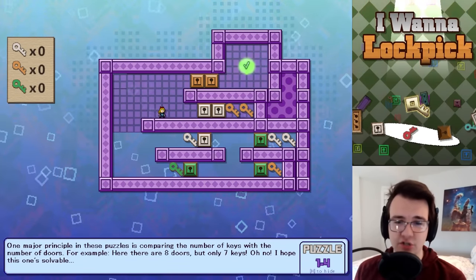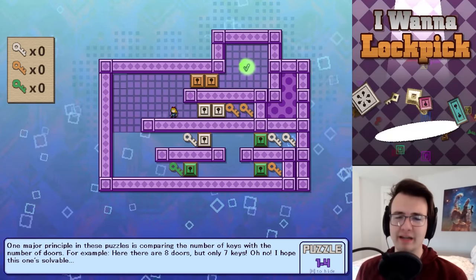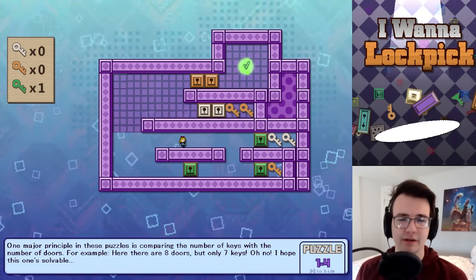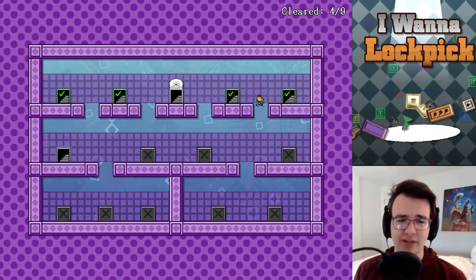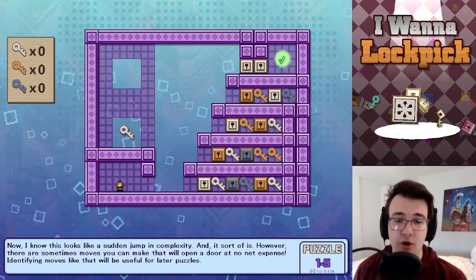This is a double door, so in order to win I need two gold keys. In order to get two gold keys I need two white keys, and in order to get two white keys I need a green key. I pick up the green key, don't unlock the green door, and then come over here — easy. I like a puzzle game that makes you think backwards to find a solution.